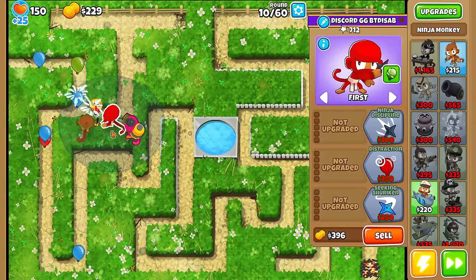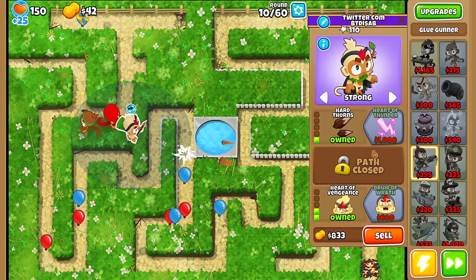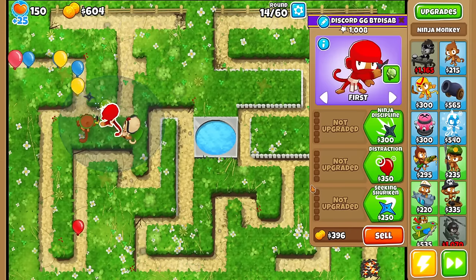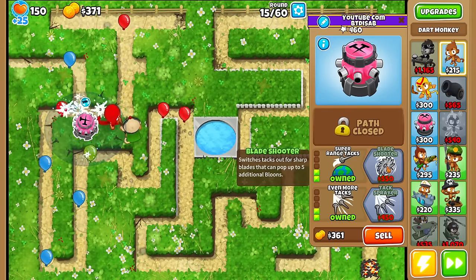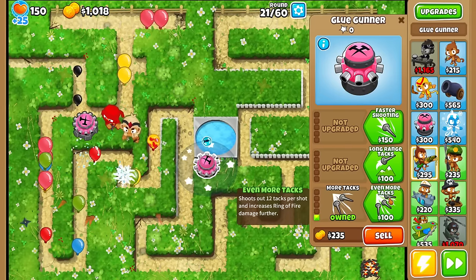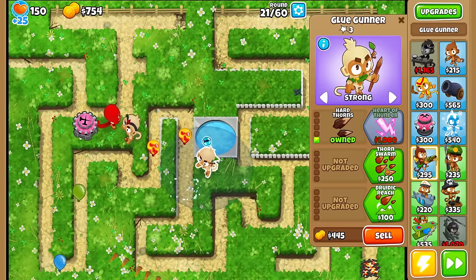Just so things are more competitive and fair that way, and not just an easy win. Let's switch this Glue out — we got a 1-0-2 Druid now, that's not bad. Let's see what's next. A 0-2-2 Tack, that's decent I guess. Just like all the other non-Chimps random runs I've done, it's more ideal if I get some Farm Towers up so I have some leeway later in the game.